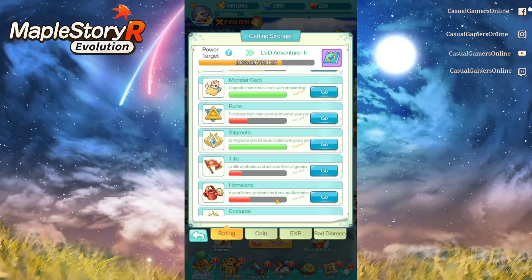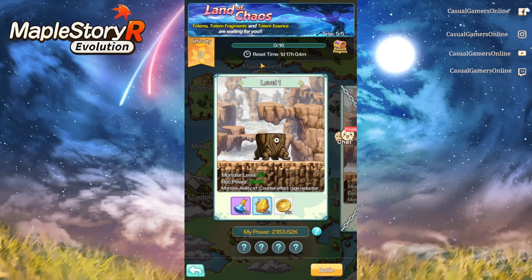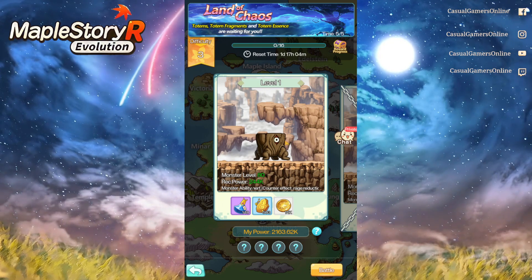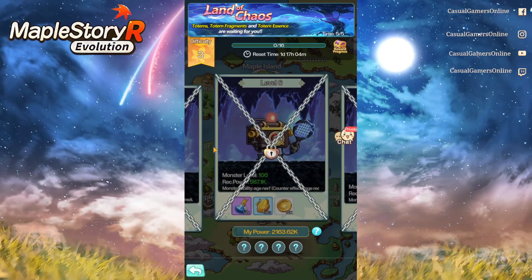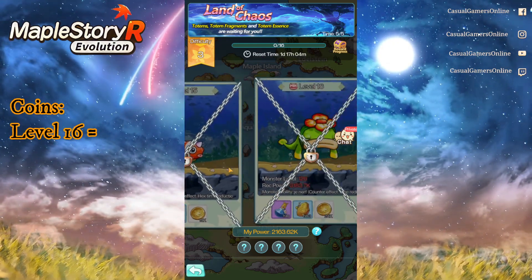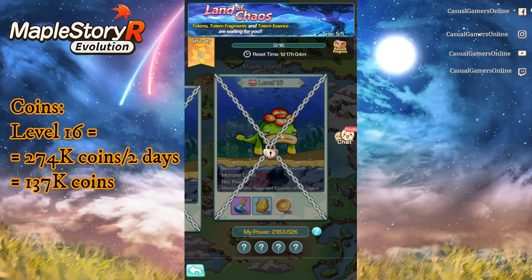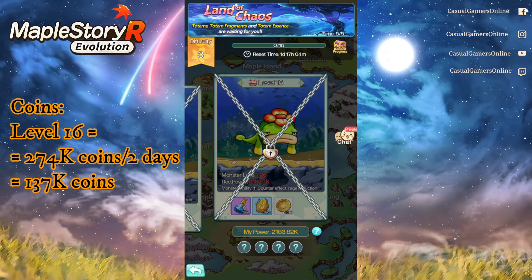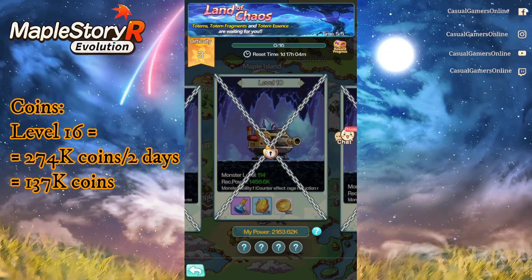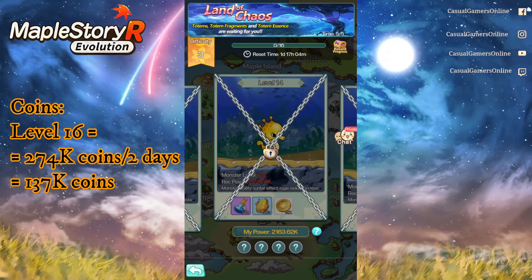The sixth method is Land of Chaos, which resets every two days. At difficulty three, you earn 14,000 coins per level clear for levels one and two, scaling up to 19,000 per level, with the last level — level 16 — giving 24,000 coins. Clearing difficulty three from level one to level 16 gives about 274,000 game coins every two days, which averages to roughly 137,000 coins per day. Make sure you clear this to level 16 every two days.